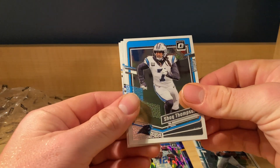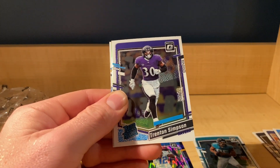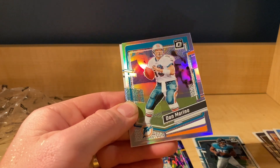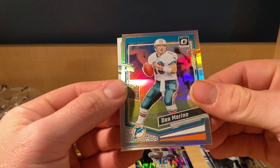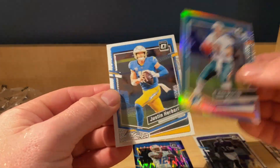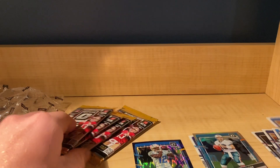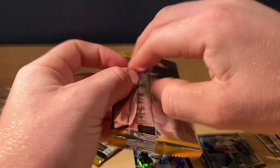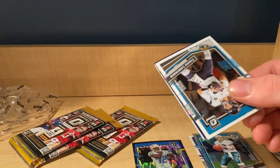Shay Thomas. Trenton Simpson hollow. Dan Marino — okay, so a Hall of Famer hollow, that's not bad, I'll take that. Justin Herbert, nice QB.